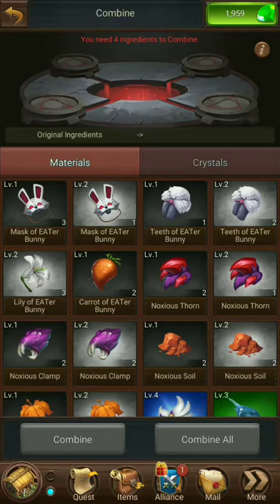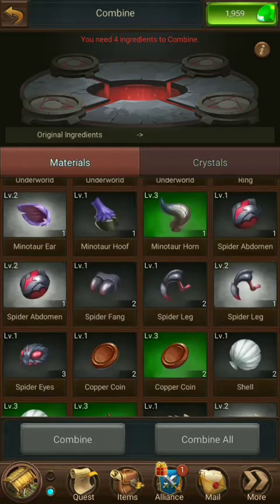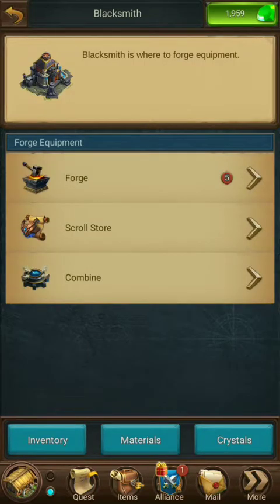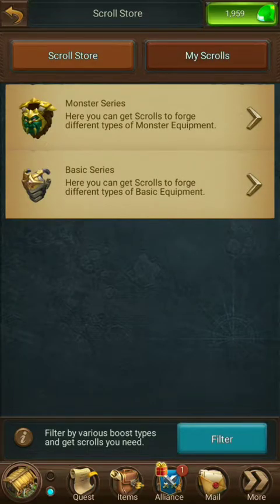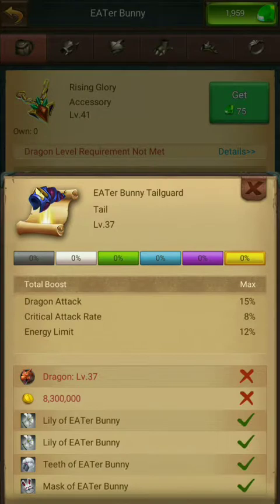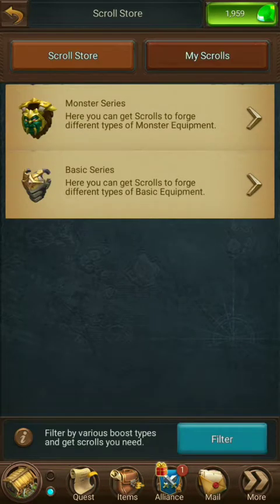I would suggest making sure that your materials are combined before you even start looking at what you're going to forge. When you go to your scroll store and click on any item, you will see what the different colors mean. Common is Level 1, White is Uncommon, Green is Fine, Blue is Special, Purple is Rare, and Gold is Epic. It's important to combine your materials first, so that when it tells you your chances of getting a certain quality, it will be accurate.